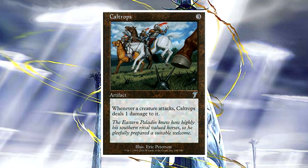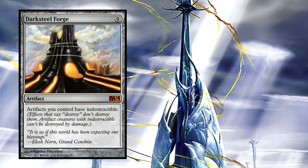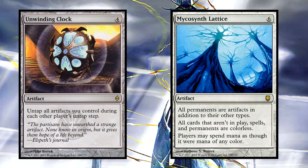Caltrops is another great candidate for the trick as well, being able to clear out an army of attacking creatures with the Deathtouch trigger. Darksteel Forge is stupidly good, giving your artifacts indestructible. On the subject of the Forge, Mycosynth Lattice makes your permanents into artifacts — now all of our permanents are indestructible artifacts. For even more trickery, add an Unwinding Clock to make sure every turn your field is untapped and ready to go.